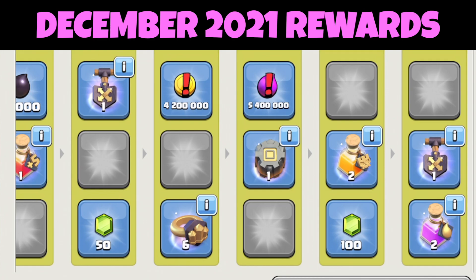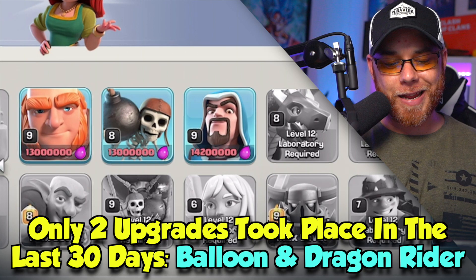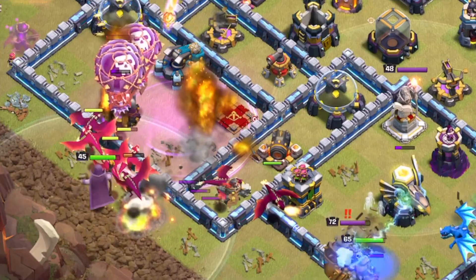Jumping into the Laboratory, in the last 30 days we did upgrade our Balloon to level 9, and we were also able to upgrade our Dragon Rider to level 2. So those are two more items that we can use in future armies — the Skybird, which is the Dragons and the Balloons and the Dragon Riders — and the Clone Spells. We'll talk about that army in a different video.